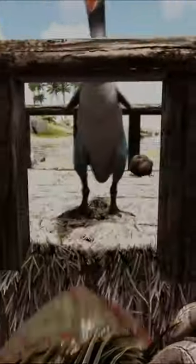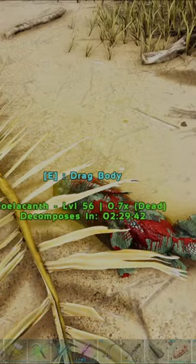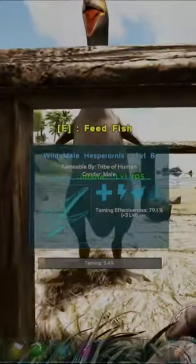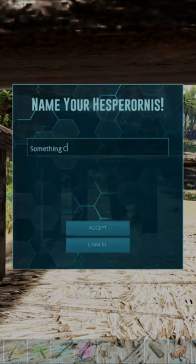Step 6, feed the Hesperonis dead fish until it's tamed up. Step 7, an Ichthyornis can help get the golden buff on a fish to make the Hesperonis taming a lot easier. Step 8, name it something cool.